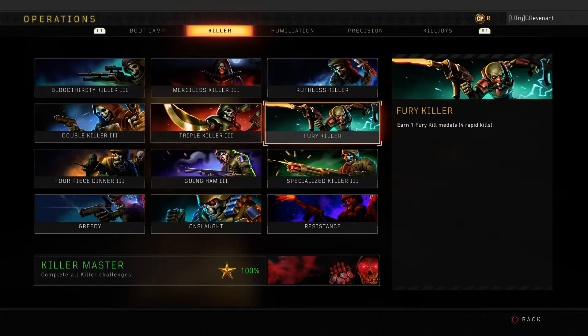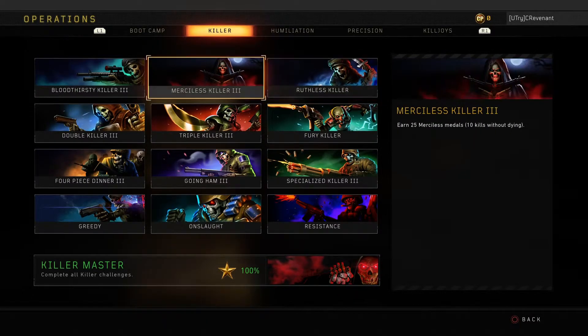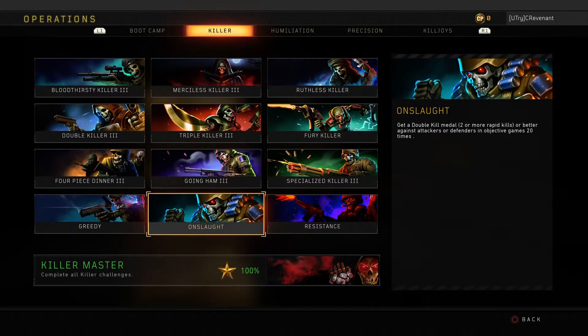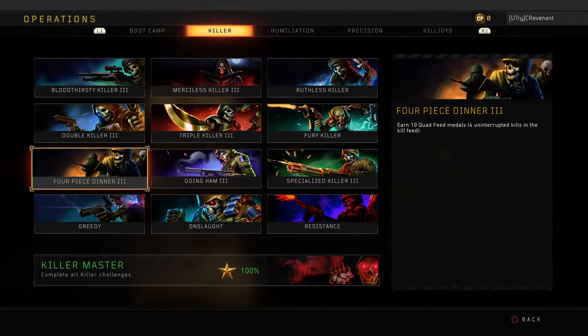The Merciless Killer and Ruthless Killer medals you'll get done over time if you play carefully. Most of the time you'll have them done before you even notice. Some might require more focus, like the Fourth Piece Dinner — getting quad feeds isn't that uncommon in this game, but it definitely isn't easy.